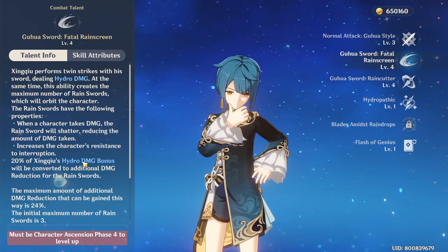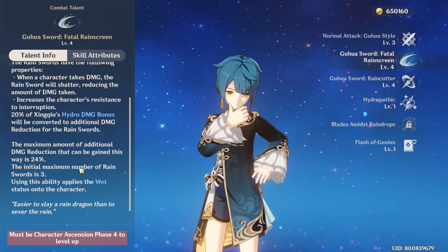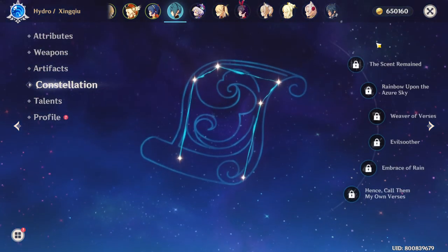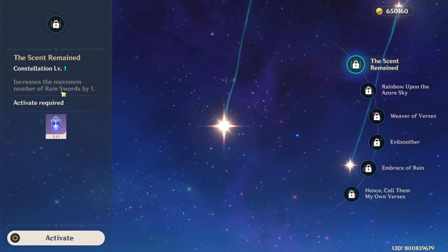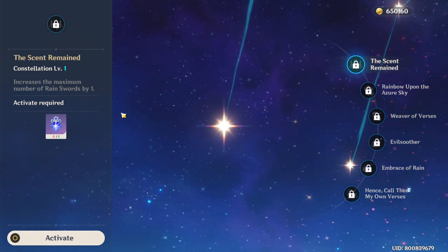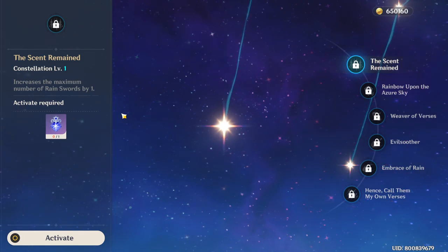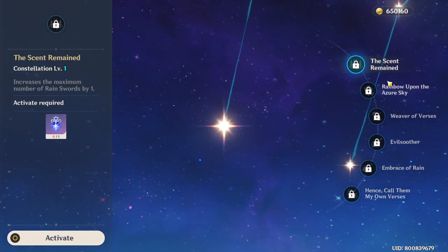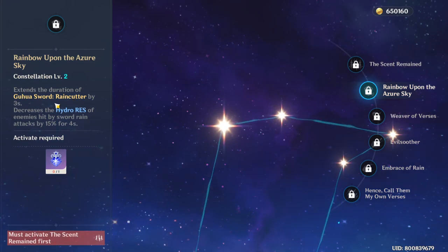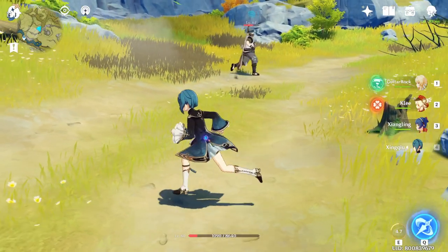This can definitely be very, very good. Right now my Xingqiu does not have any constellation, which is why I only have 3 swords. But if you get him to constellation 1, that increases the number of rain swords by 1. And constellation 2 is where he basically excels at being super strong, because that skill extends the duration of his Q by 3 seconds — pretty OP. So let's talk about Xingqiu's Q.